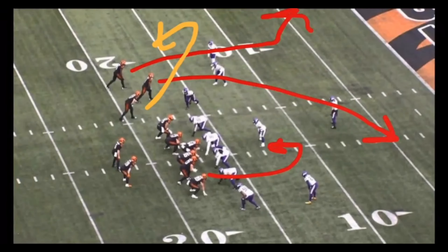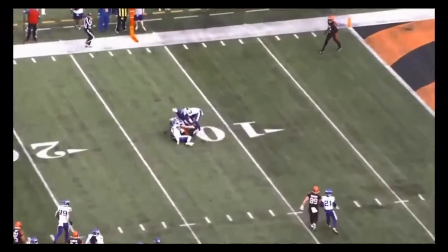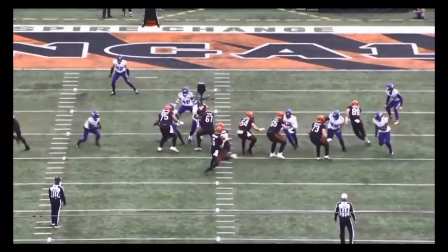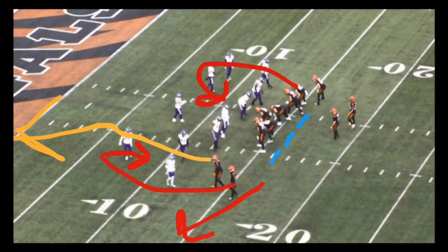We're in the red zone and we see the bunch formation again. There are two corners at the top of the screen, and a linebacker threatens on the edge — he does actually blitz, which leaves it three on two. The Bengals leak out to the left and sit down into the zone. Browning identifies that blitz immediately and takes it. Unfortunately the receiver drops the ball — I don't think they called it a fumble — but that is great diagnosis and great play by the quarterback.